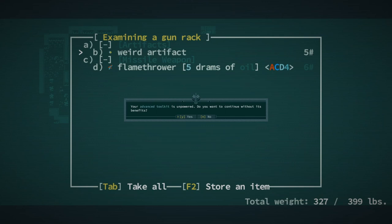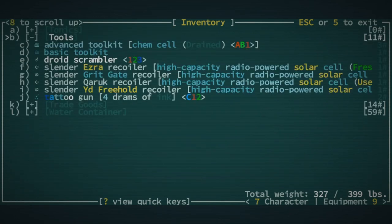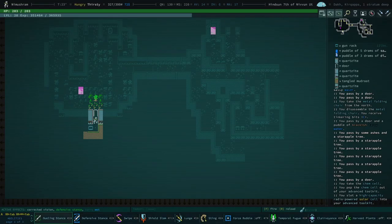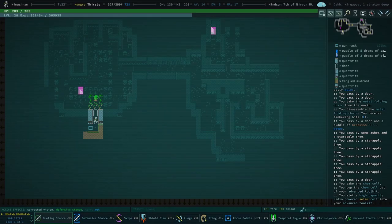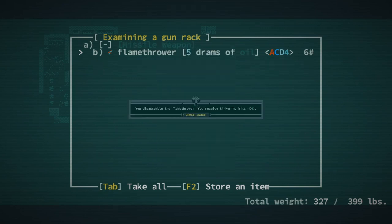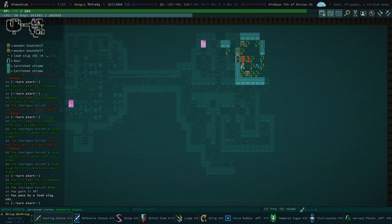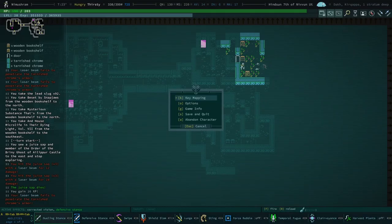Weird — what is this? Advanced toolkit is unpowered. I would like to power my toolkit. Advanced toolkit — replace cell with a high capacity radio powered solar cell. Artifacts — what is this electro bow? That's our first electro bow, wild. I'll treat those as scrap. I'm gonna disassemble flamethrowers — I like them a lot but they are definitely past their due date in terms of relevancy.